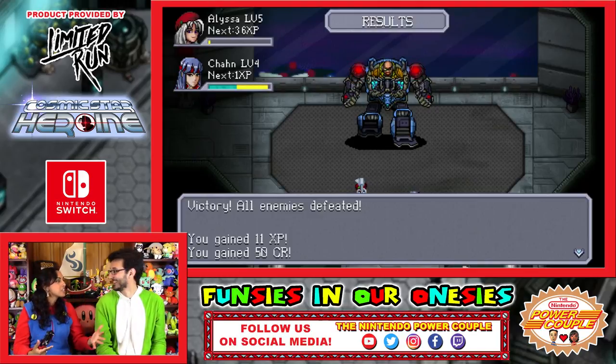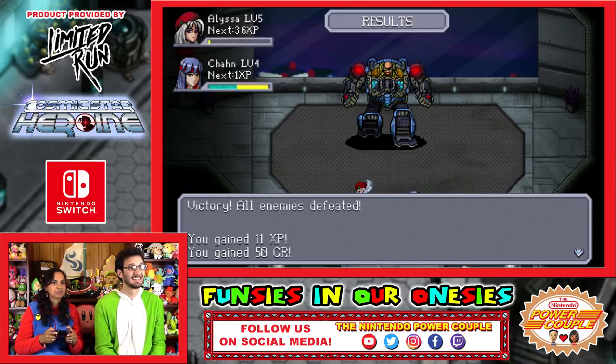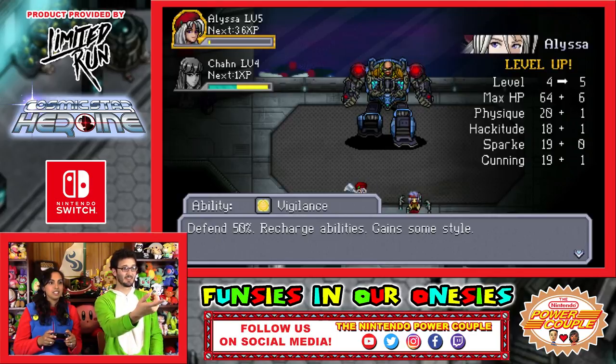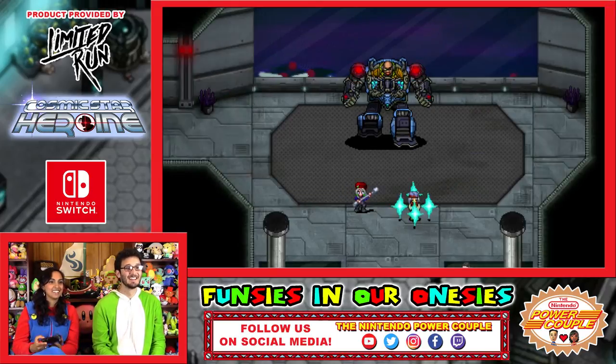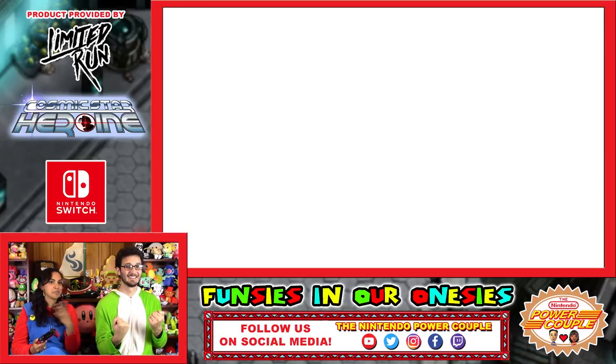That is the worst thing when your character dies and doesn't get experience. Take that! Nice. You need a new ability — 50% recharge abilities and gain some style. That's what you want. I love it. We have level stats: Hackitude, Sparkle, and Cunning. I'm so glad she got her experience points.